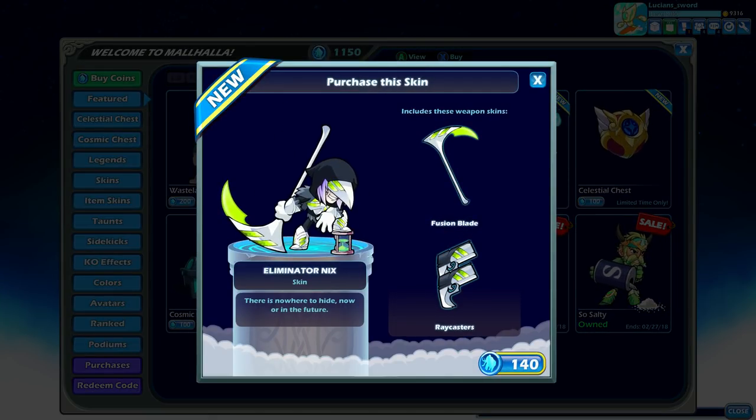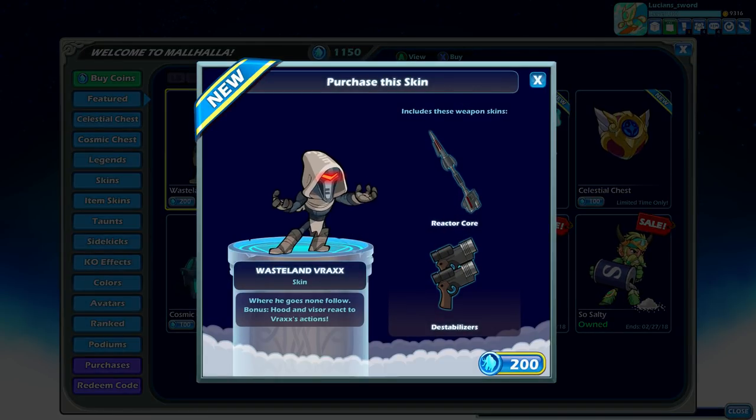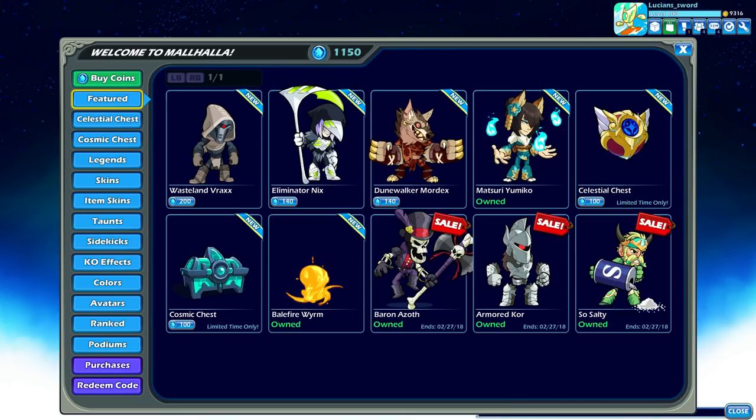Also, Eliminator Nyx — honestly, this is one of the coolest looking skins in the game. The green graphics on the skin look amazing, Nyx looks pretty amazing. This is honestly a better looking skin to me than Wasteland Vrax, and it's cheaper. But if you're a Vrax main, this is probably a must-buy — it has the animated visor, which this one doesn't, so there's that.